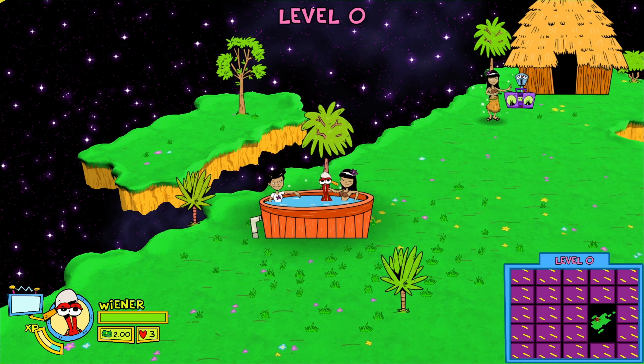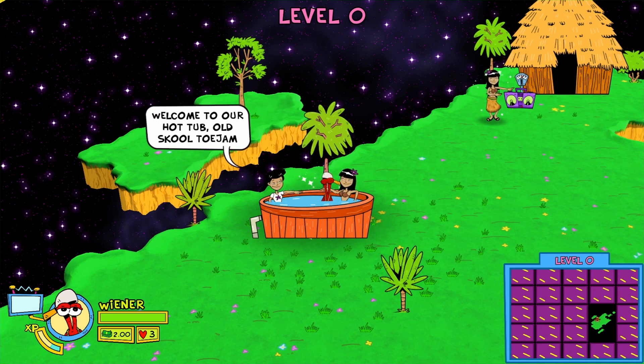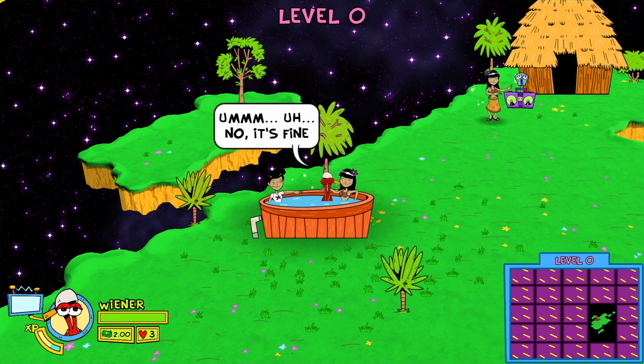Go up to the top of the screen and do the hula rhythm action game to get a secret hat. You'll need this hat as part of the Mad Hatter trophy for getting all the hats. Finally, head to the left to reach Backer's Island, where you'll find graffiti walls with the names of all backers who backed ToeJam and Earl Back in the Groove at a select tier.